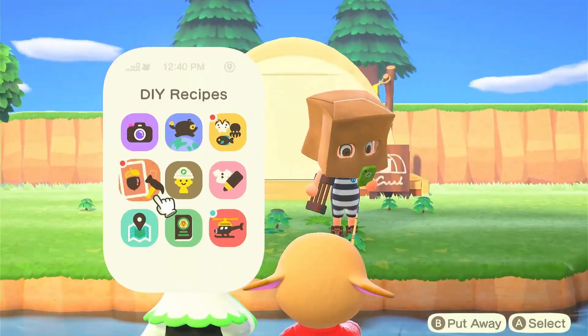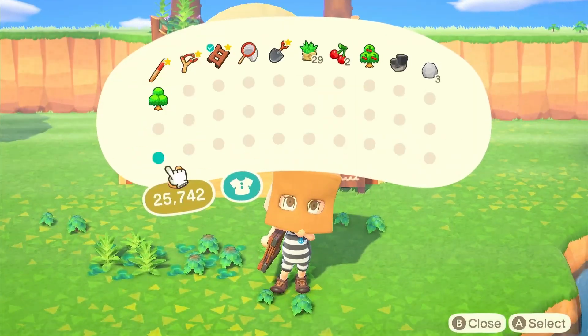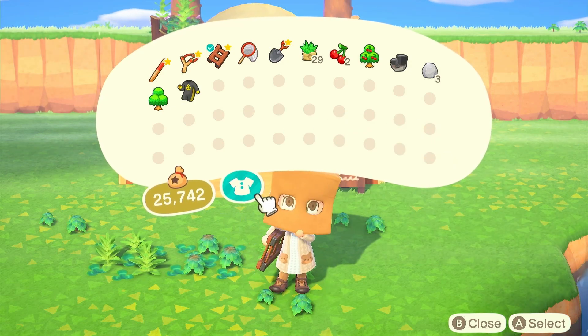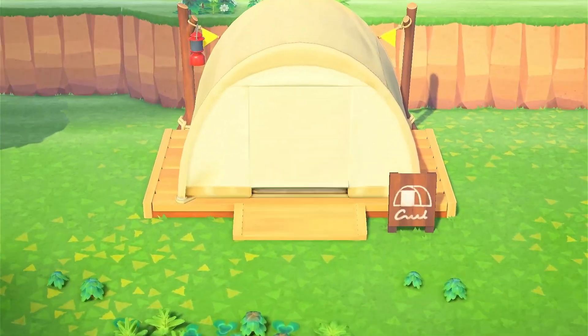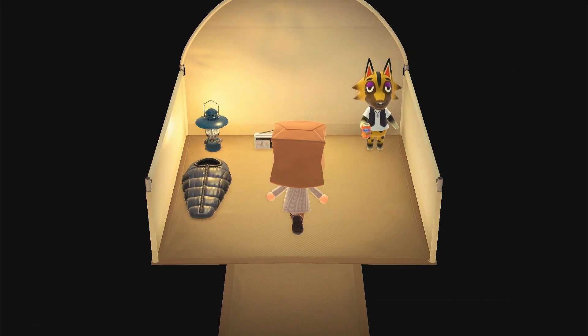You have to donate everything that you haven't already donated to the museum. I've decided that in order to get five stars, and since I don't really want many flowers on this island because it is city-core, I'm going to put them behind the cliffs. Hopefully that'll make it five stars, because I know you need quite a lot of flowers — so we shall see. I might put some flowers near the campsite as well.